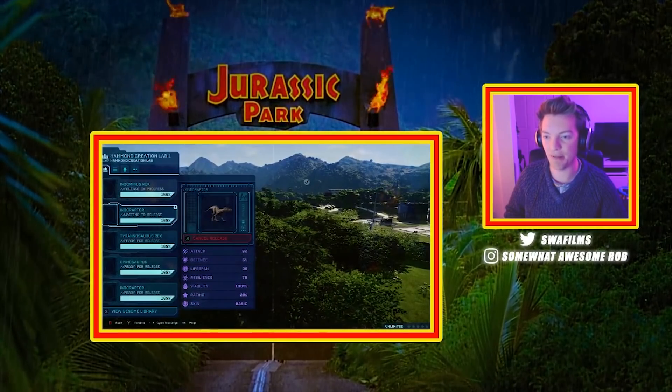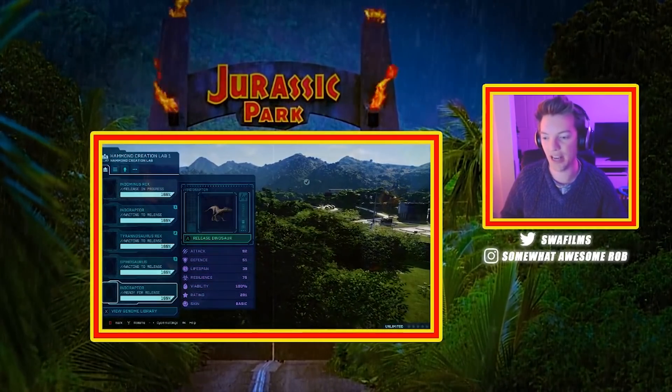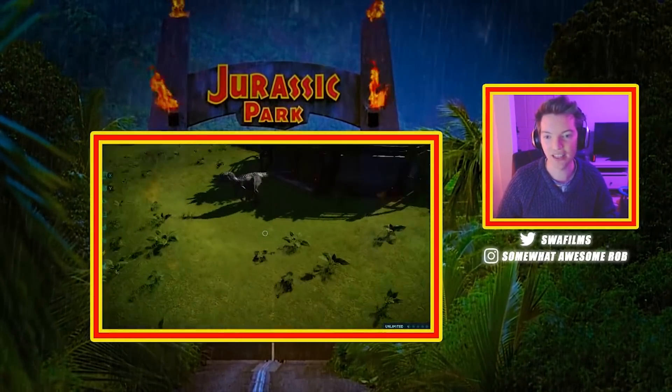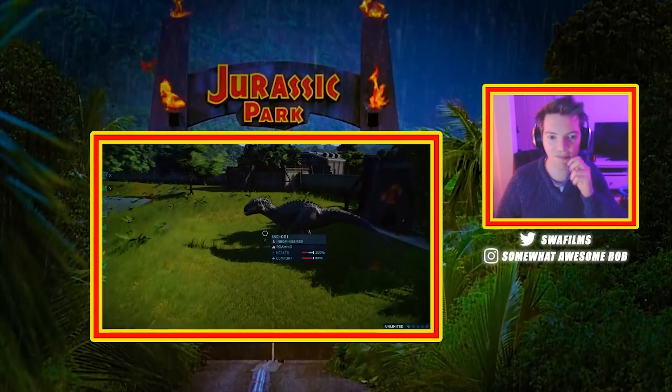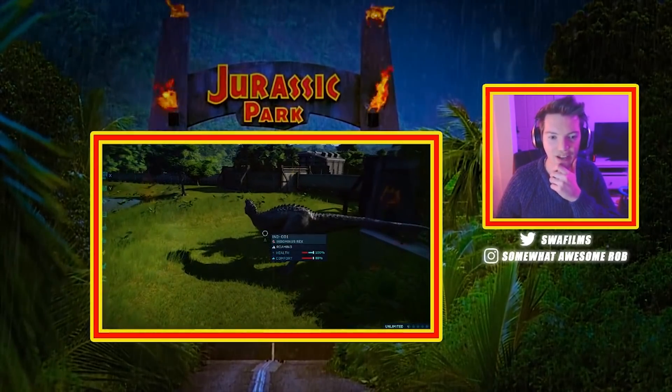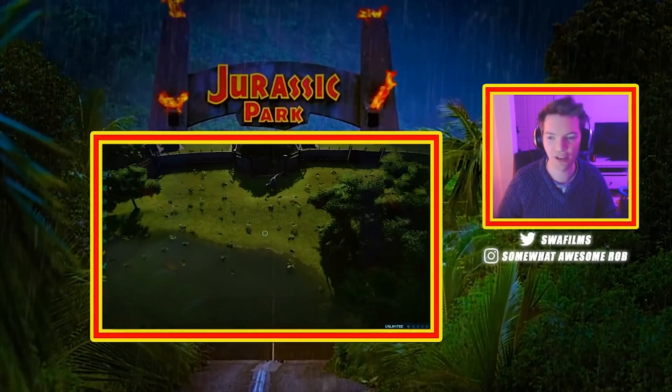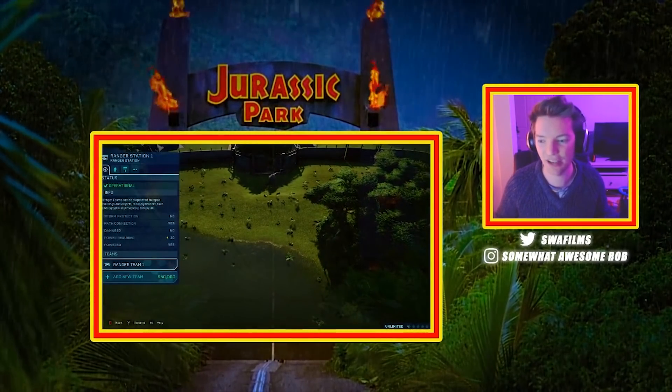Double Indoraptors, so release him. Tyrannosaurus, Spinosaurus, and another Indoraptor. We'll bring them in here as we can. So you can see these are pretty much the base dinosaurs. There's our Indominus Rex. I think he might have a skin on or something, but they're more or less at their base stats, so we can see who wins.